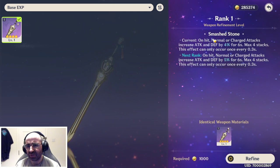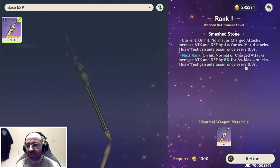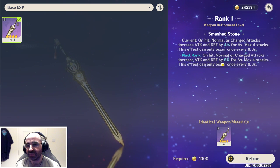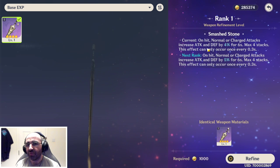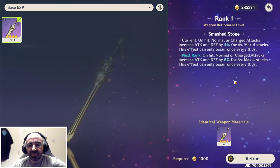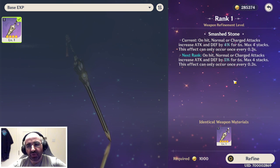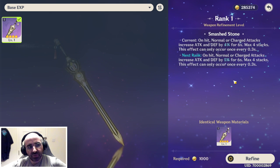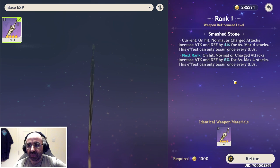When you rank up to the next rank, it says normal and charged attacks increase damage and defense by 5% for six seconds, max four stacks — whereas right now it's 4% for six seconds. So by refining we've increased it by a percent. It's basically a way to get the most out of your duplicate weapons — if you have duplicates you don't know what to do with, refine them.